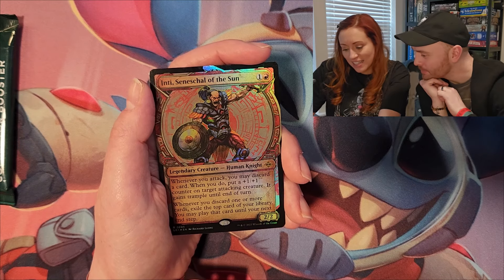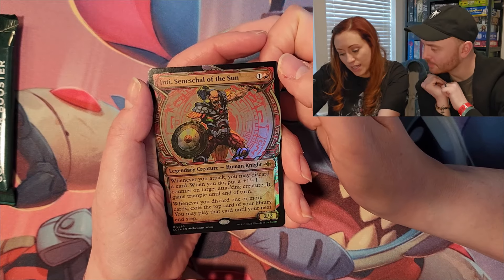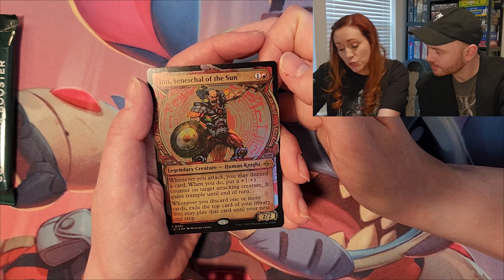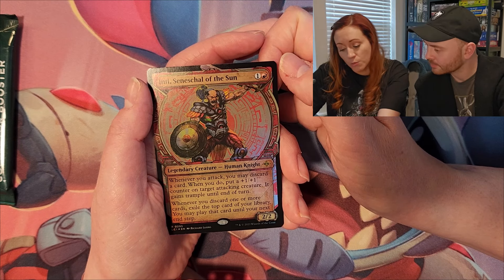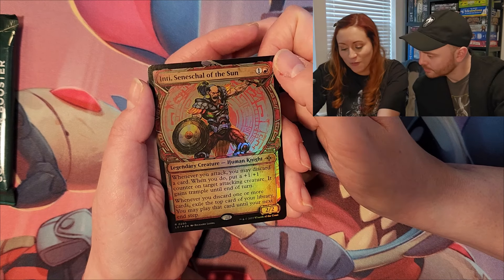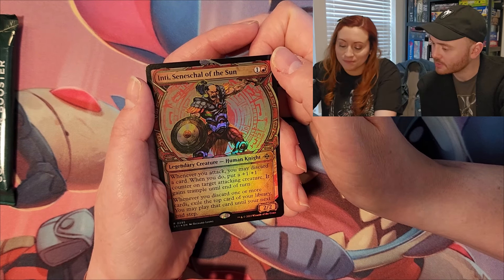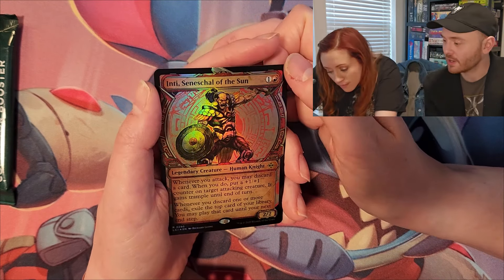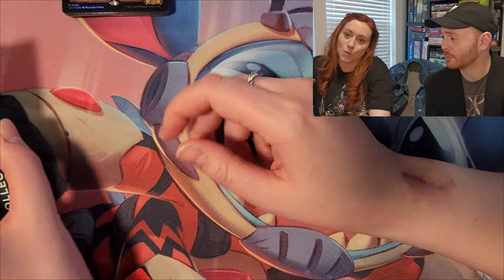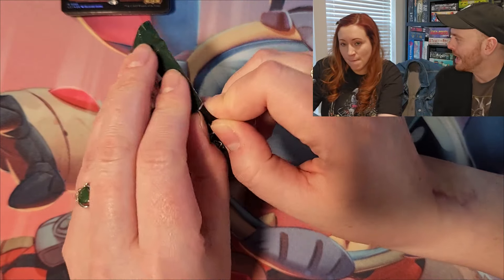Inti, Sinestral of the Sun: human knight. Whenever you attack you may discard a card — when you do, put a plus one plus one counter on target attacking creature and it gains trample until end of turn. Whenever you discard one or more cards, exile the top card of your library and you may play that card until your next end step. I love the Mayan art style. We should do a big box opening for Ixalan.